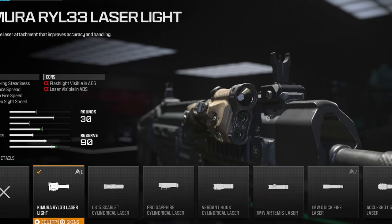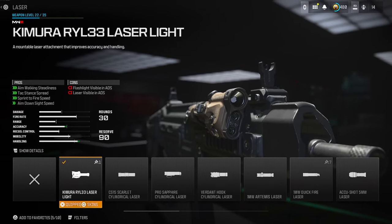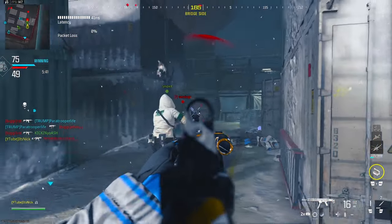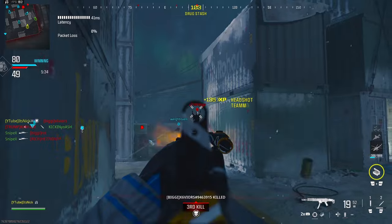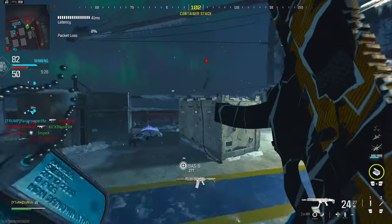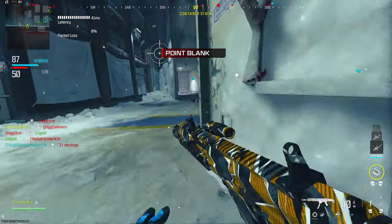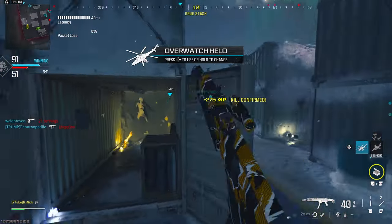We're adding a laser once again — the Chimera RYL33 Laser Light. This one gives you aim walking steadiness, which is great since we're not putting a lot of recoil attachments on this gun. So when you're ADSing and strafing, your gun isn't bouncing all over the place. Your tag stand spread goes up 16%, your sprint to fire speed goes up 18%, and your ADS speed goes up 10%. The downsides are that your flashlight and laser are both visible when ADSing, making you more visible, but it's really worth having on.